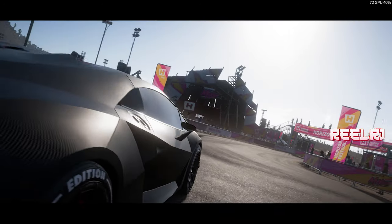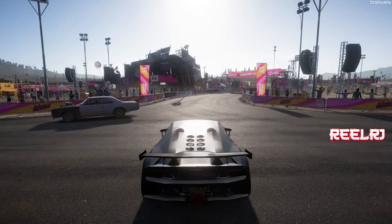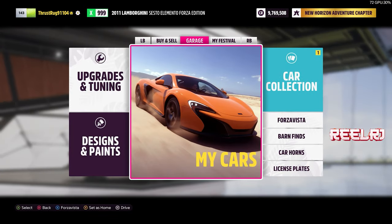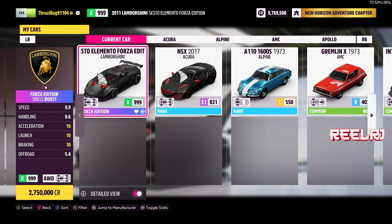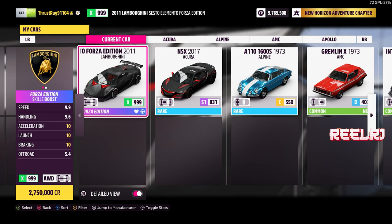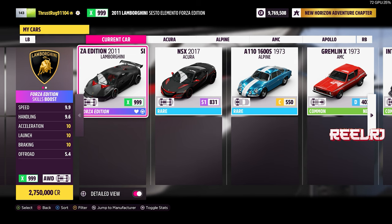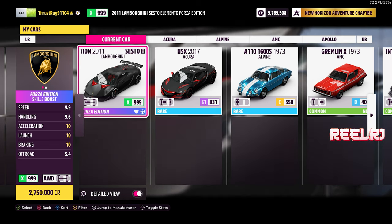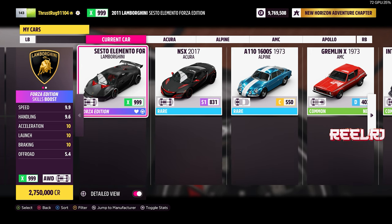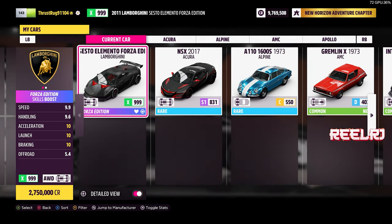Let's go and drive this car. This is my X-class car in Forza Horizon — triple nine is the rating. The stats are: speed 9.9, handling 9.6, acceleration 10, launch 10, braking 10, and off-road is 5.4. Many will say that the Sesto Elemento is made for S2 class, and I totally agree with them.